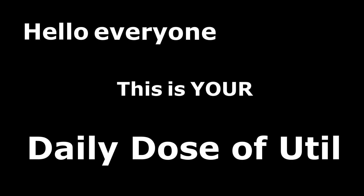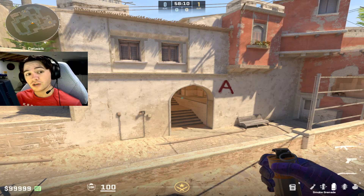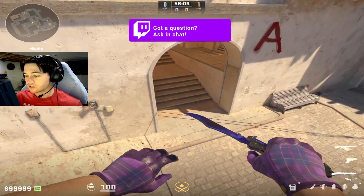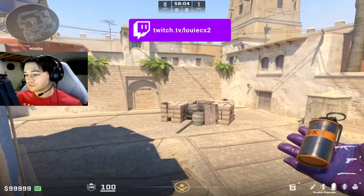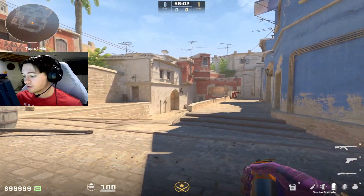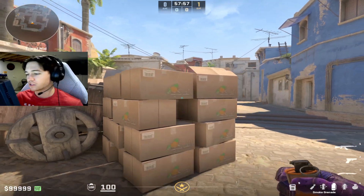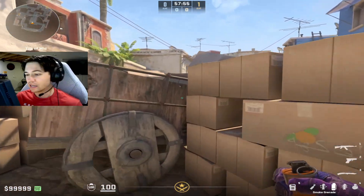Hello everyone, this is your daily dose of util. If you wanted to know the connector smoke that lands on top of this ledge and kind of falls down and fills all of connector from top boxes, I'm going to show you it right here. It's a very good smoke that a lot of tier 1 pros are throwing when they get out mid, because they obviously don't want to smoke con off the start since CTs are probably just going to nade it.